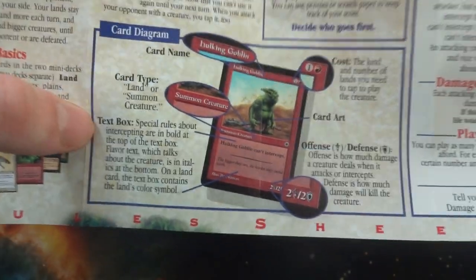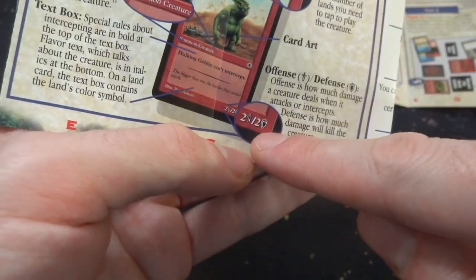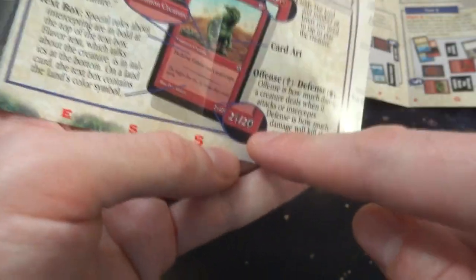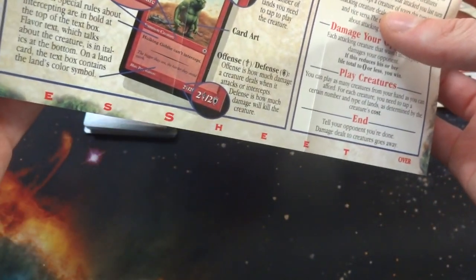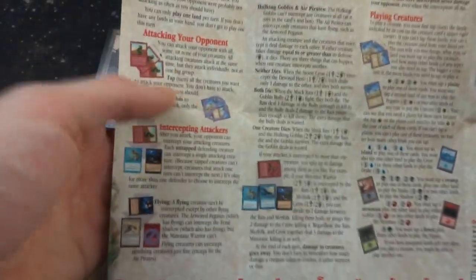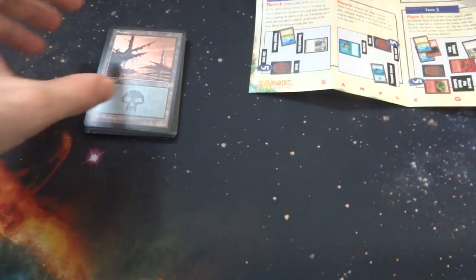I did like how they had the sword and the shield for power and toughness - I wish they brought that back. It really shows you the sword for attacking and the shield for blocking. It doesn't get easier than that, especially for new players. There's just a whole bunch of information on the back as well: intercepting, attacking your opponent, playing creatures, and so on. So let's just go ahead and check out the cards in these sets.